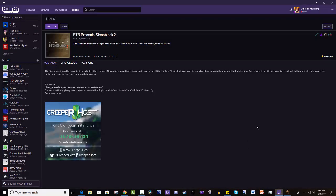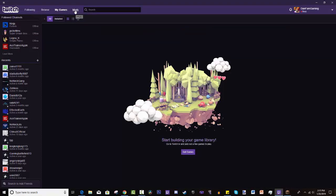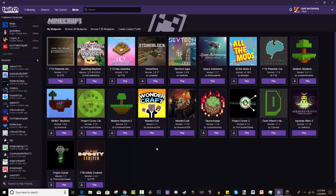Once you install it, you need to create an account or log in with a Twitch account if you have one. If you don't, make one and enjoy all it has to offer. You also need to have Minecraft in order to play the mod packs — you can't just get this and play mod packs without the real Minecraft. You can see there are different tabs. What we use is the Mods tab under My Games. Minecraft is the only one highlighted because that's the game I have installed and own.